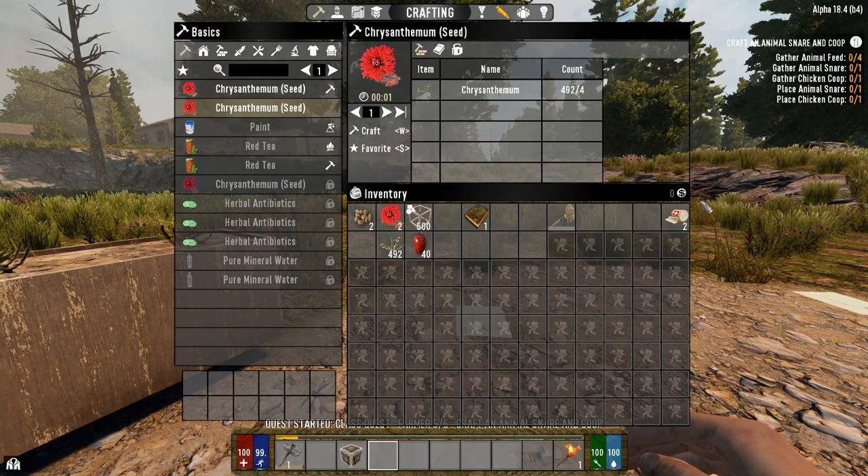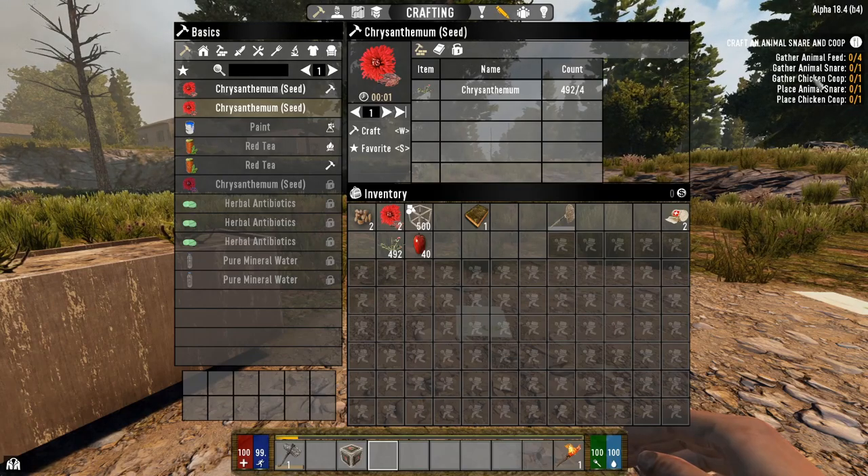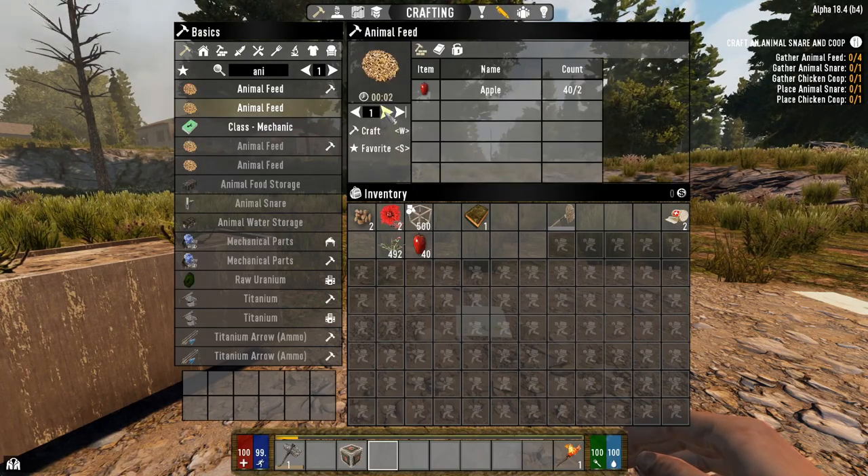Now it wants us to make animal feed, then we're going to make the animal snares and chicken coop and then place those. Those are actually really great especially early on - it's a great source of eggs, feathers, meat, and leather because it captures essentially rabbits and little chickens. So let's see - animal feed - I'm going to make four of those.